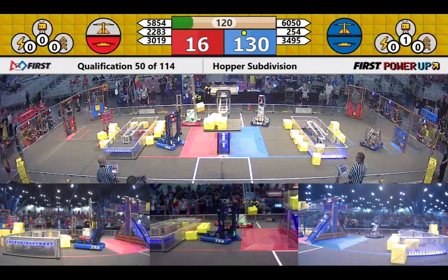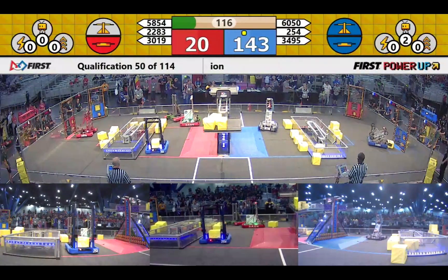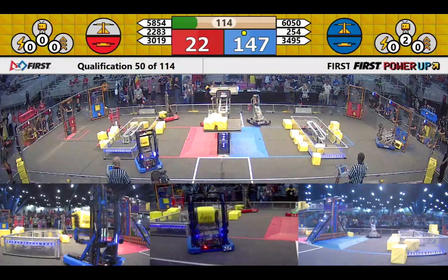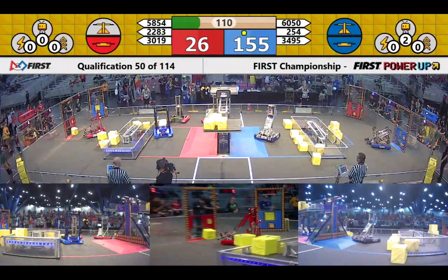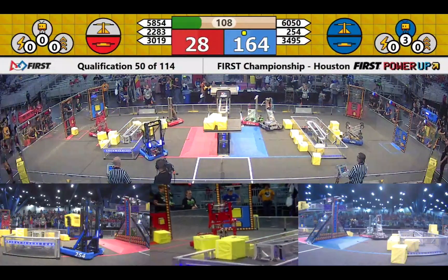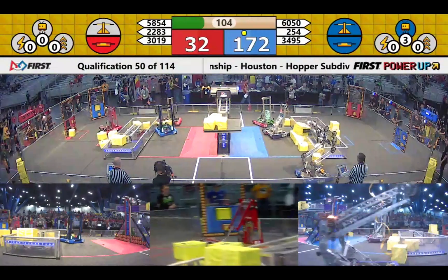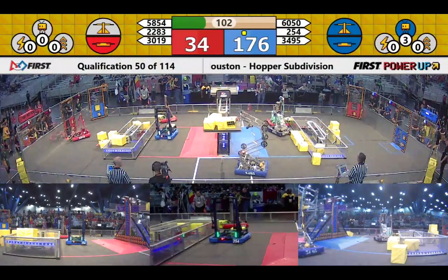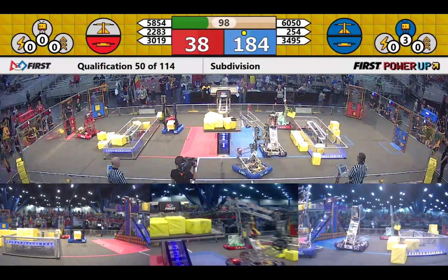We enter teleoperated mode — drivers have control of the robots. Everybody moving here, match number 50. Red Alliance has control of the switch on the red side. The Blue Alliance has control of the switch over on the blue side, and Blue is also in control of the scale in the middle of the field.